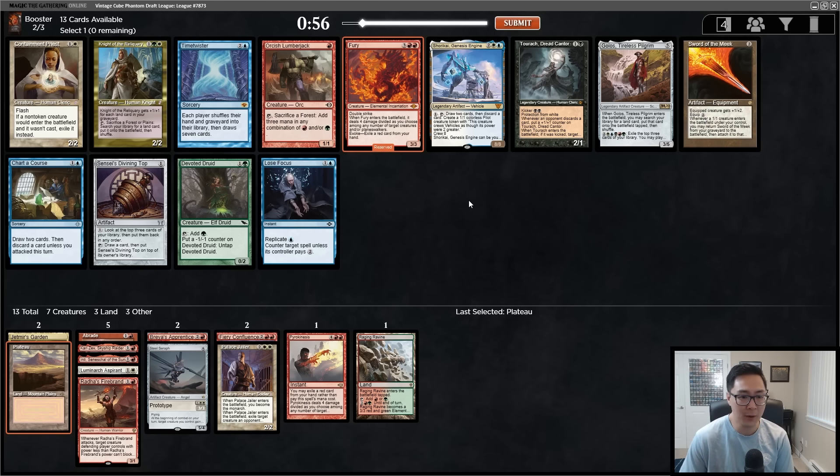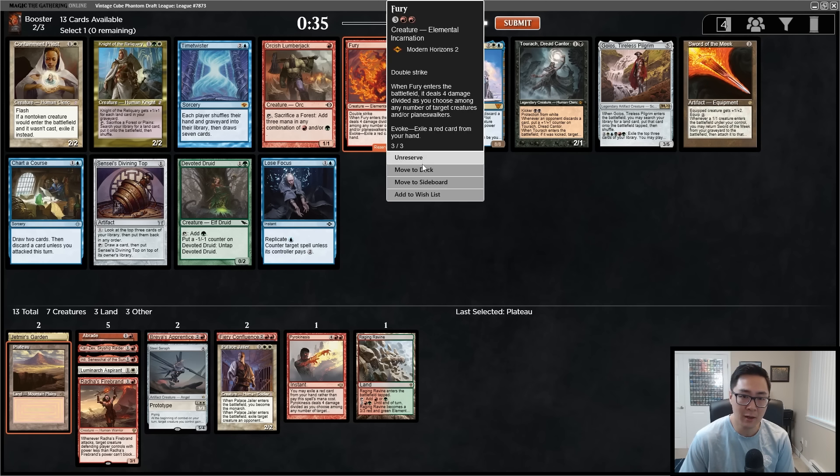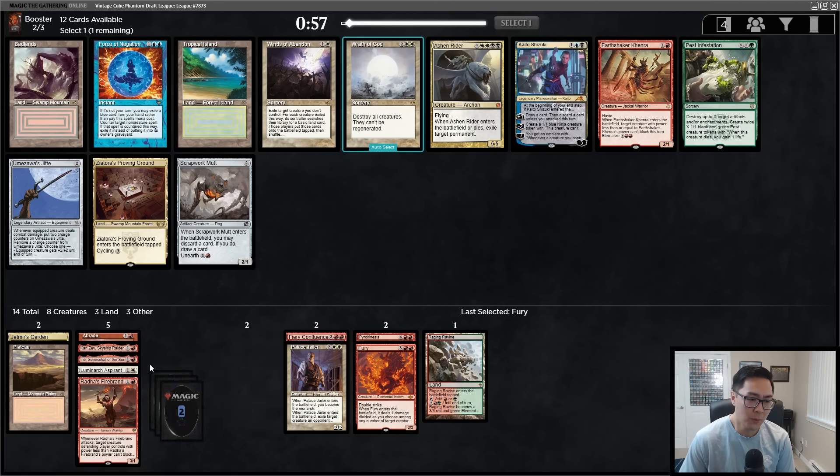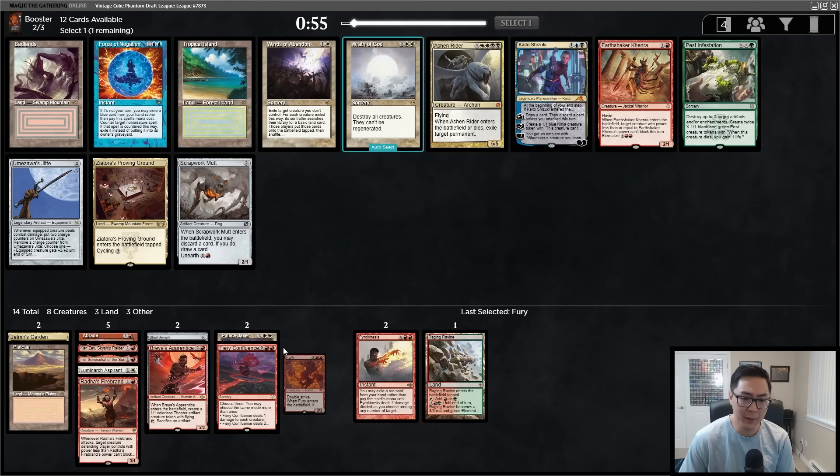There's the draw seven we were looking for — Time Twister is great, but I'm also really happy with Fury. Fury is fantastic in this style of deck: you can play it turn five and get a giant beater, like a super Flametongue Kavu, but you can also cast it early. If we play against a bunch of creature decks, we're well positioned with Pyrokinesis, Fury, Fiery Confluence, Palace Jailer, and Abrade. There's also Containment Priest, which I like since reanimator is a difficult matchup.